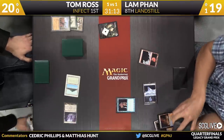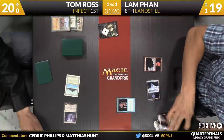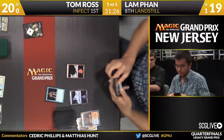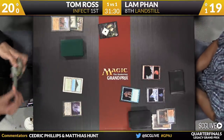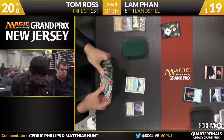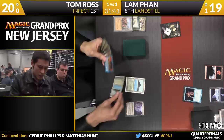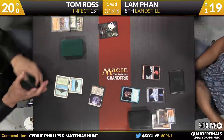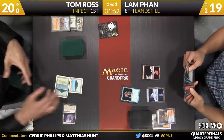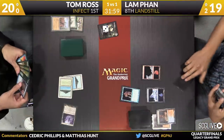Now the question is will he fire off a Lightning Bolt and give Ross three cards, or will he be patient and try to use his life total as a resource? There was a lot of unknown information there on Lam's side — he played a Standstill onto an empty board, and Tom had to Crop Rotate into the manland and then draw the Wasteland. There was a lot of things he really didn't see coming. Fan's going to take some poison here. Tom can cash in free damage for a while. He just has to make sure he kills Lamb when he does break that Standstill.